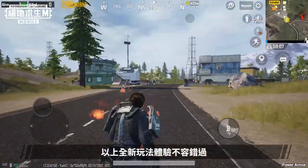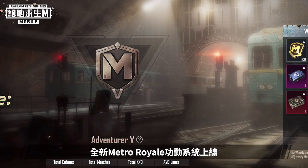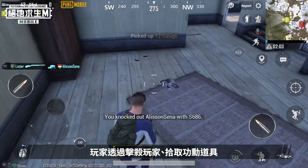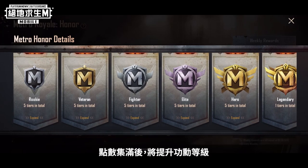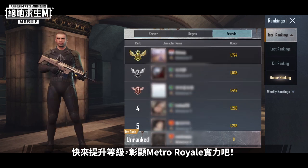Don't miss out on the new modes mentioned above. There are more exciting contents beyond these new modes. The new Metro Royale honor system is now available. Players can defeat other players, pick up honor items, and complete honor missions to accumulate honor. Your honor level increases once you reach the maximum amount of honor. Upgrade your honor level to show your strength in Metro Royale.